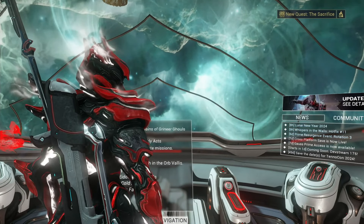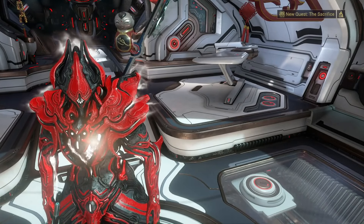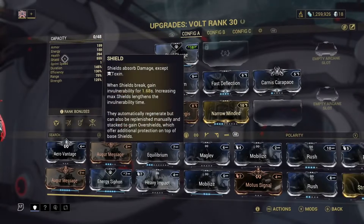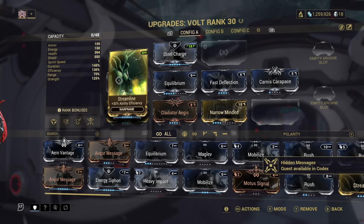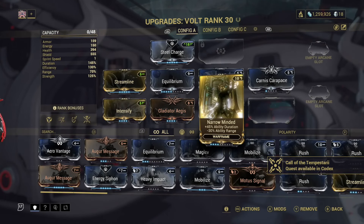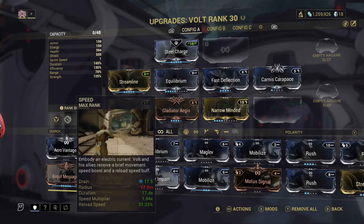Welcome back to another Warframe video. I'm back on my very first frame, Volt. It's been a while since I've pulled him out. I reset his mods - he had some stuff that didn't really make sense. I have a lot of new mods since the last time I played him: kept Steel Charge, got Streamline, Intensify, Gladiator Aegis, Equilibrium, Fast Deflection, Narrow-Minded, and Carnis Carapace. Checking through the bonuses, it really dropped the drain on his ability use and bumped up the duration.